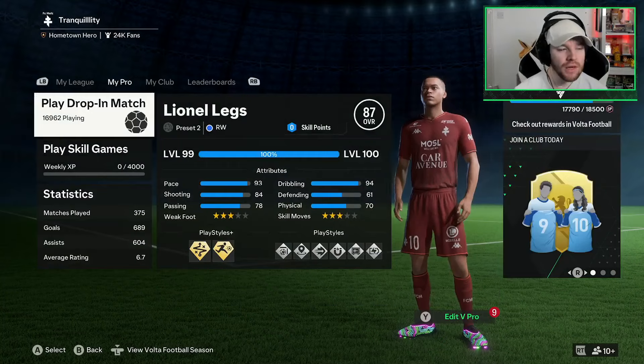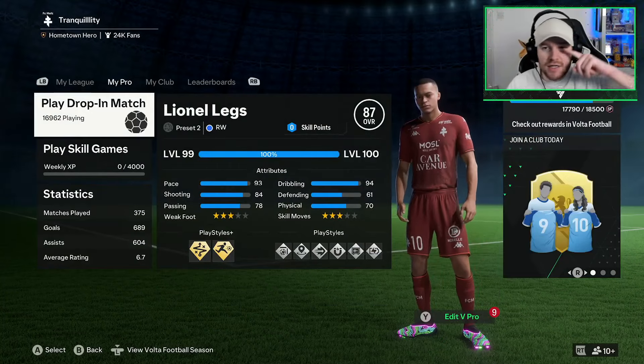The build is going to feel absolutely ridiculous. On physical we've added one extra point on stamina, which takes us to an 87-rated right winger. We are right-footed on the right wing, but you can make yourself left-footed if you want to cut inside and take shots — it's completely up to you. You can play either left or right wing.